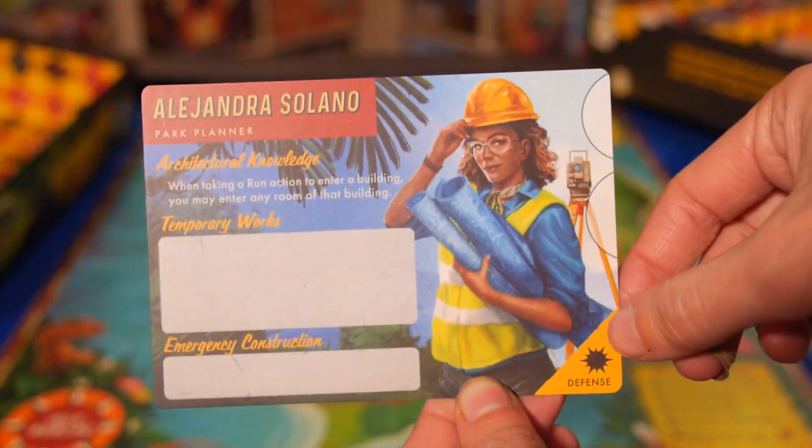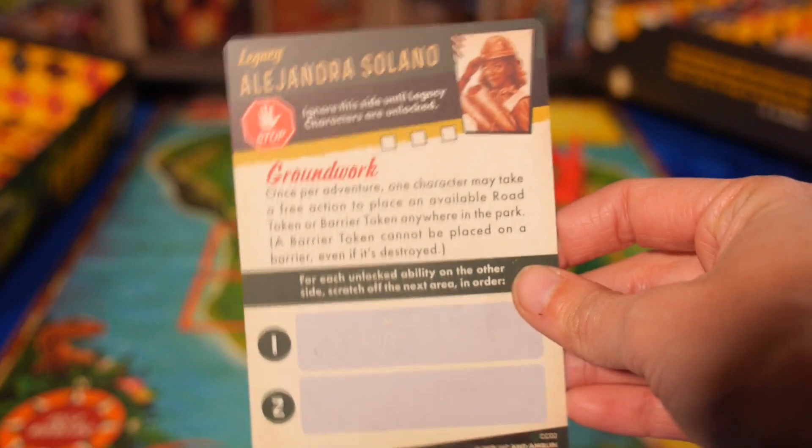Being a legacy game, it tries hard to get you to play different characters and different parts of the game. It limits how much you use the same characters — you can only use characters that an adventure specifically says are available. If you can't use a character, you can use their flip side, which has legacy abilities. But even then, you can only use a legacy character so many times before they're no longer available. I like to find one character and double down all the way through, but you can't do that here — the game warden from the first movie dies, for instance, and I would have liked to play him throughout.